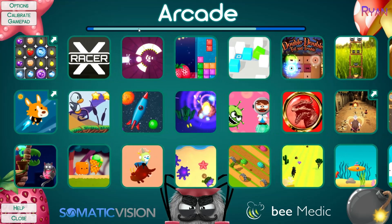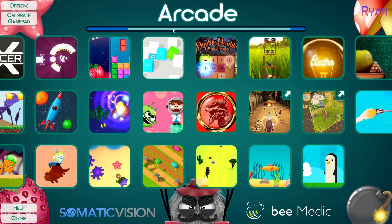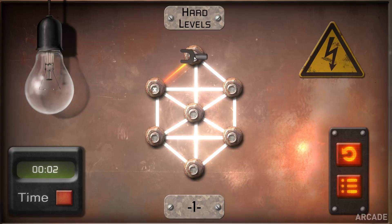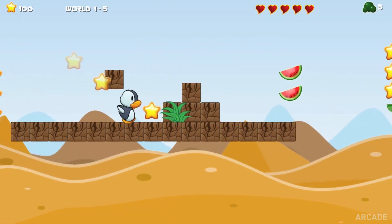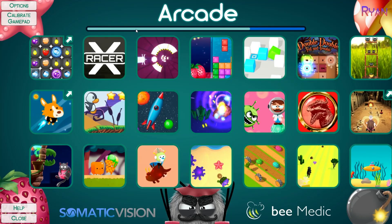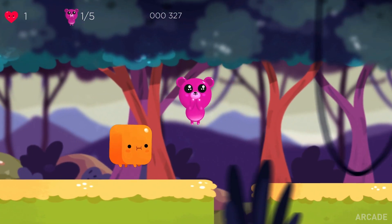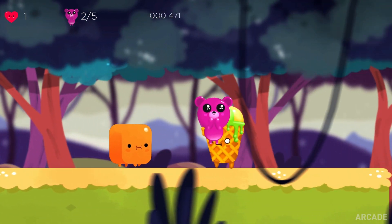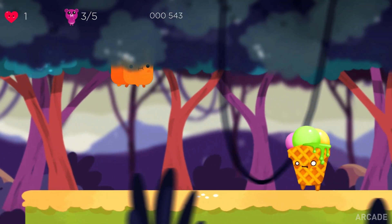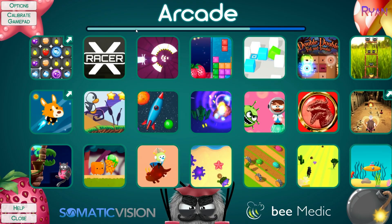Another Somatic Vision game, Arcade, is a good choice to appeal to a wide variety of clients, as it's filled with a diverse variety of smaller games. These games are organized by row. The bottom row contains very simple games — the first three, you simply press one button to jump at the right time. These games are good even for very young children, or people who can't play complex games. If you want an easy game for young children, choose from the bottom row.